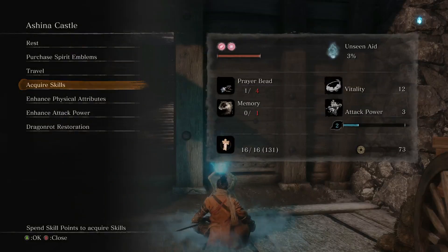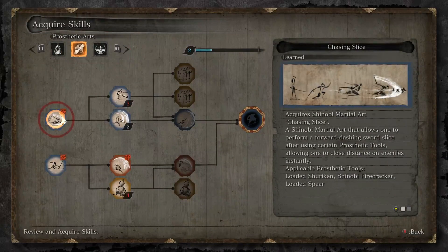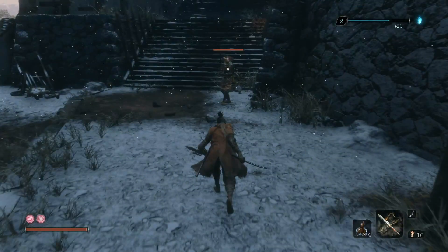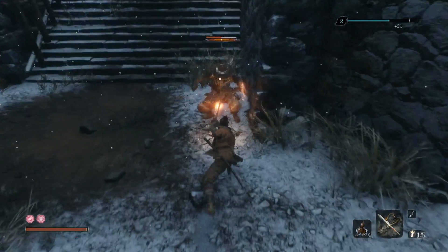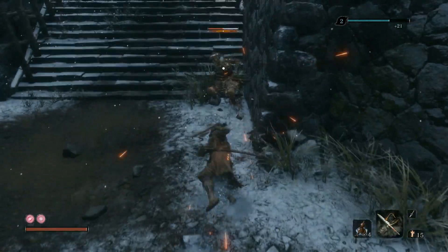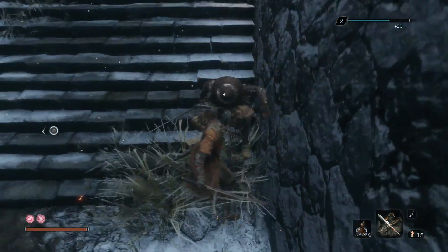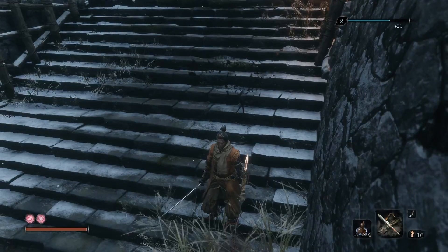You can purchase Chasing Slice by selecting Acquired Skills when you are at a sculptor's shrine, then selecting the Prosthetic Art skill tree. Select Chase and Slice — it will cost you one skill point. You can do a Chase and Slice when enemies are in striking range. Press the prosthetic tool button which is R trigger; Sekiro will do a thrust attack which is unblockable. Then press the attack button which is right bumper, and Sekiro will move quickly towards the enemy for a close up attack.